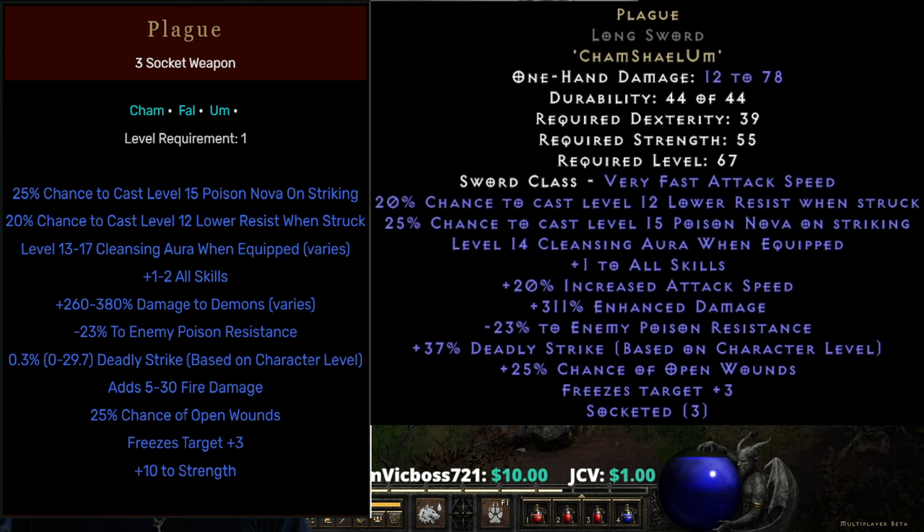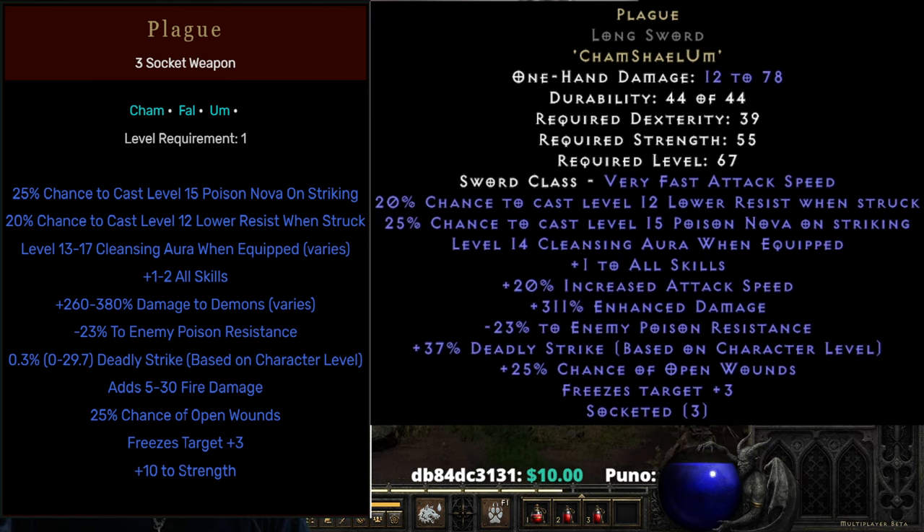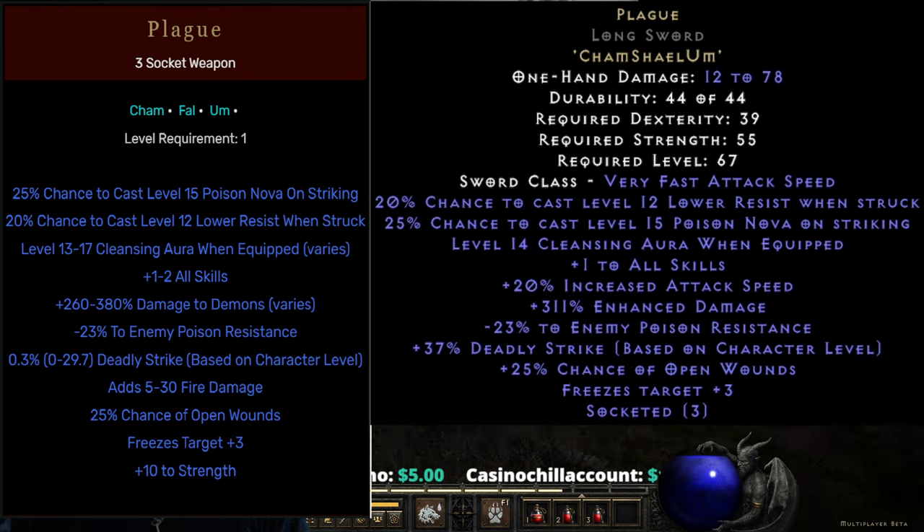So it's only one yard shy of the same radius that Conviction has, which is pretty ridiculous. It's going to hit just about everything on the screen around it. Duration is 42 seconds, which is pretty amazing, and it has negative 57% to all resistances, which includes poison. Then we add together the negative enemy poison resistance on the weapon, because it does stack — so we're looking at 57 plus 23, negative 80% on a monster that's not immune to poison.